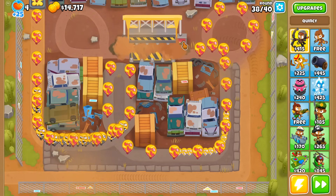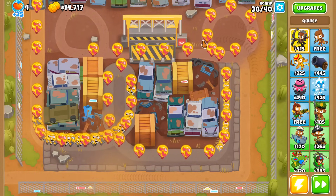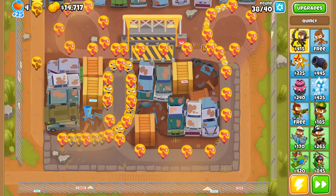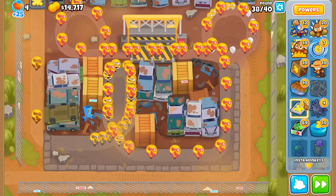I need to stock up on Glue Traps because it's more worth it to use those over a Time Stop plus Super Monkey Storm combo. For those who don't know, Time Stop slows balloons immensely, but it's the same cost as a Glue Trap, yet Glue Trap can last multiple rounds instead of just one. Super Monkey Storm again — and this is the last round I'll have the full map animation.